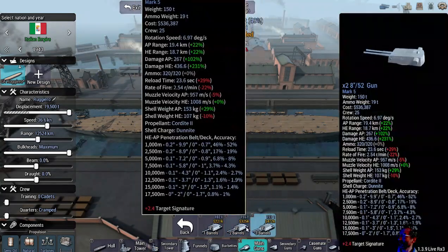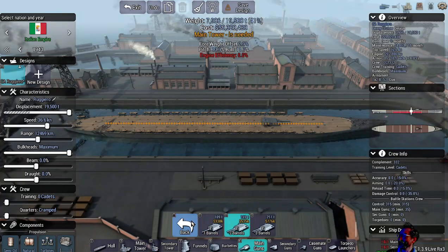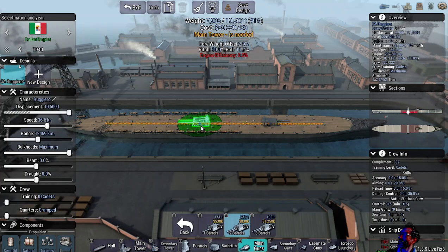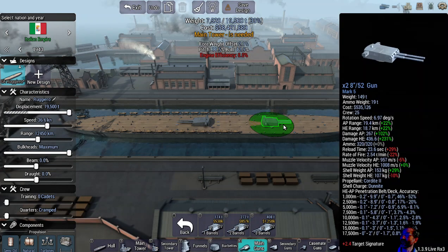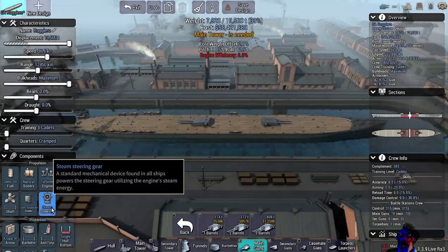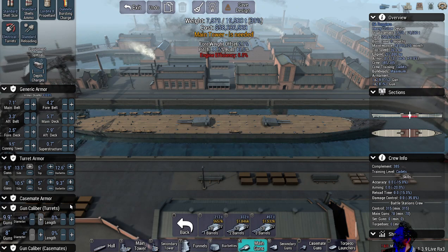No drop for two barrel, but there is a drop for three, so let's go for the best. Eight inch. Nine inch. 63 and 46. Well, that seems right. Nine inches should be more accurate at short range, because they can have longer range.